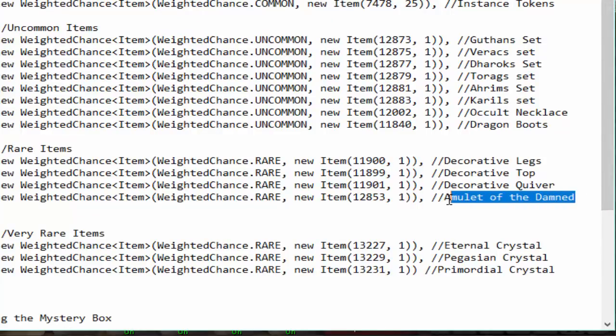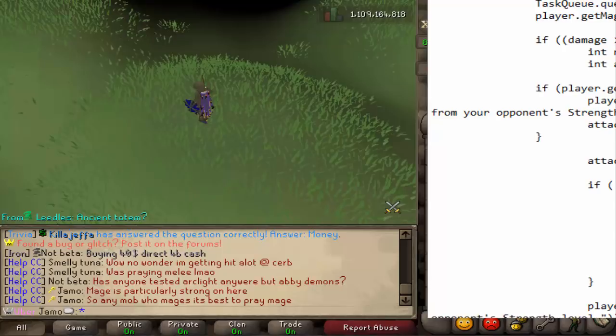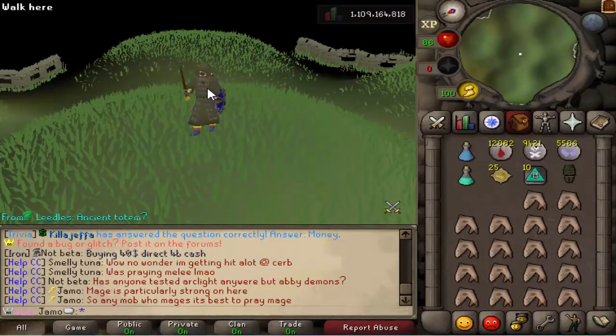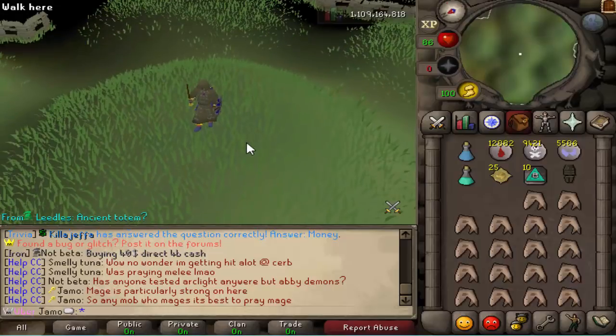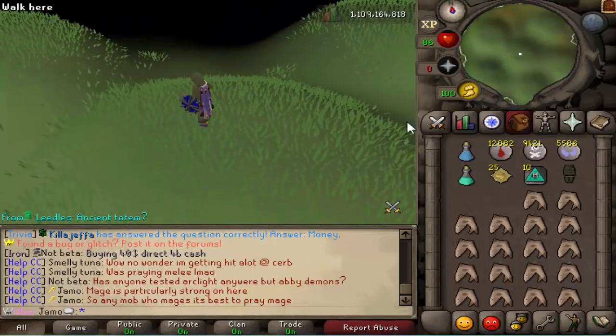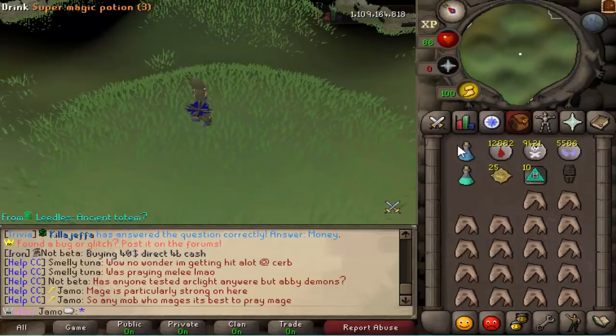The main unique item you're going for is called the Amulet of the Damned. What the Amulet of the Damned does is provide boosts to all of the barrows sets. I'm going to give you all the information — apologies for my voice, I am sick right now. So the effect for Ahrim's: if you have the full Ahrim's set with the staff and the Amulet of the Damned, it lowers your opponent's attack levels. Before it was negative 5, now it's negative 10 if you have the Amulet on. The chance of that is based on your damage divided by a random number — it's a small math equation, but it's not going to happen every single kill.